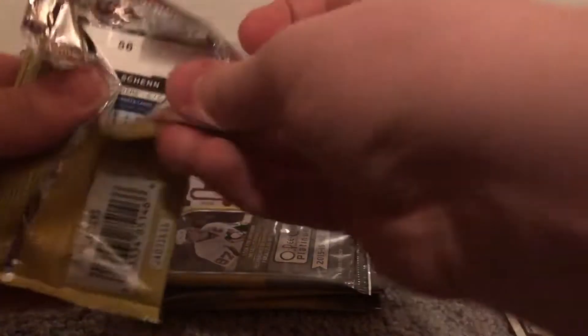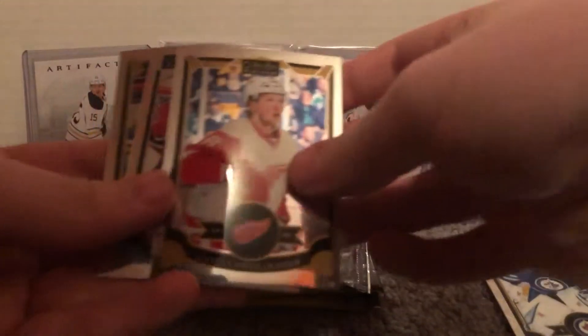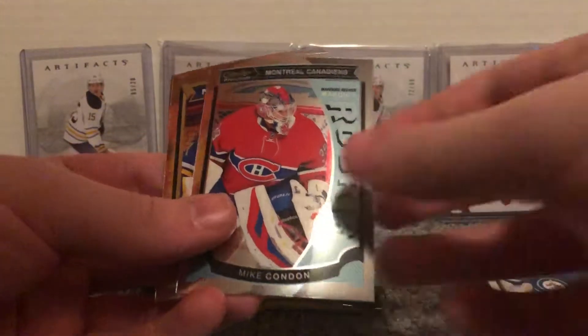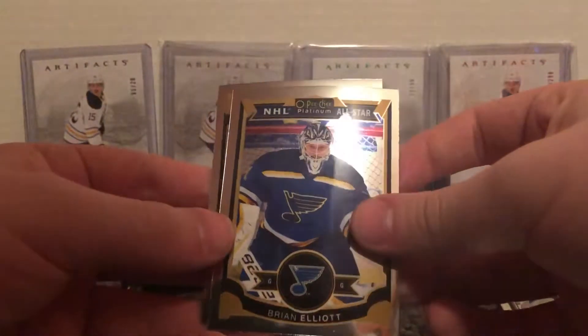Technically this one is my third box of Platinum. It's giving me a little trouble. I want to say these are in much better shape — this is what these cards are supposed to look like, the condition cards are supposed to be in. Clearly just an Abdul-Cator... Mike Condon rookie, Brian Elliott NHL All-Star.